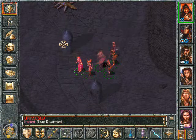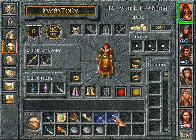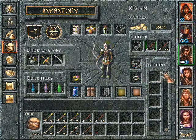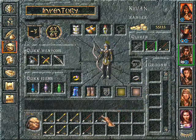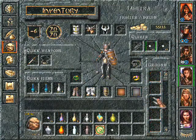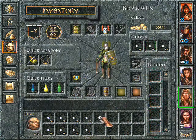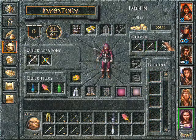What would you have me do? What do we get here? Money, scimitar and arrows. Acid arrows, okay. We still need a few arrows. And sling stones. And a few crossbow bolts too.